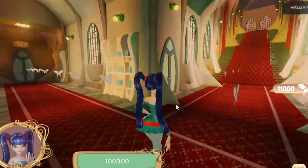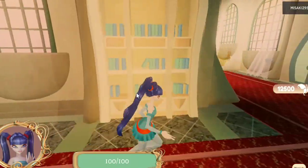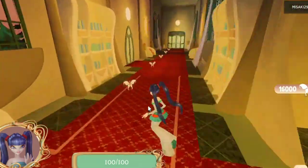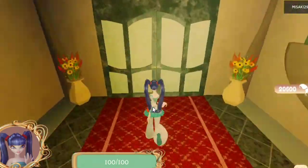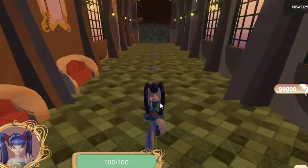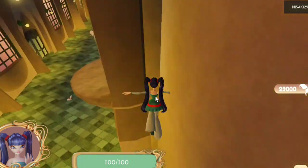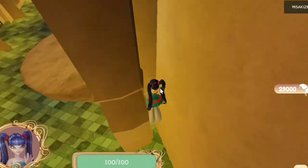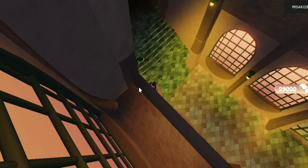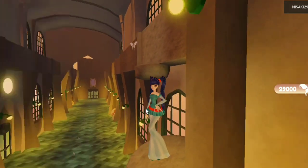Now that we've talked to Faragonda, we have to find the magic lyre that is nearby Stella's boutique. Follow me to see where the lyre is. There it is. Once we touch the lyre, we will be able to go into the second part of the chapter at the library.